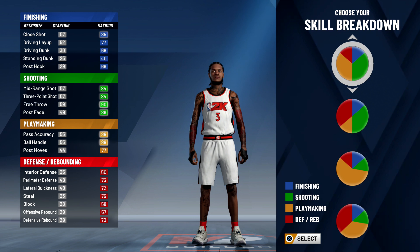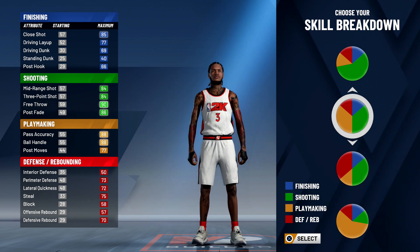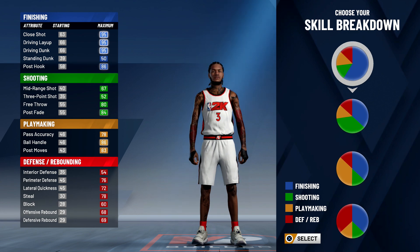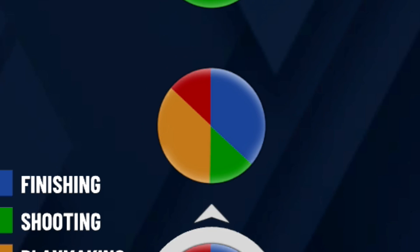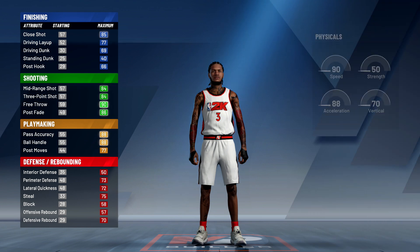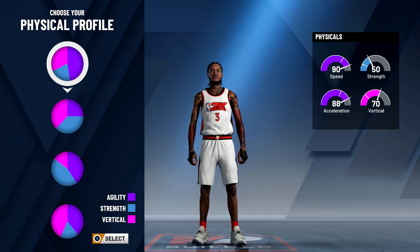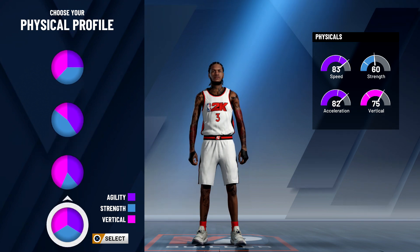The pie chart you want to use is this one — almost half playmaking, almost half shooting. It's the sixth chart down. For the physical profile, you want to use the top one because it's the fastest; you get the best acceleration and speed. Everything else is kind of trash.